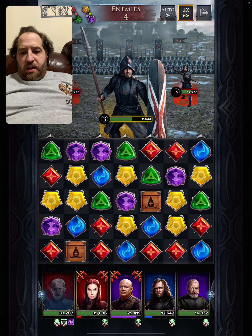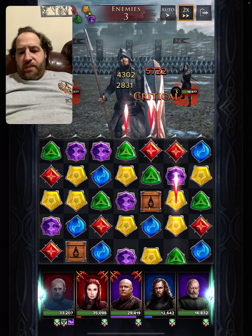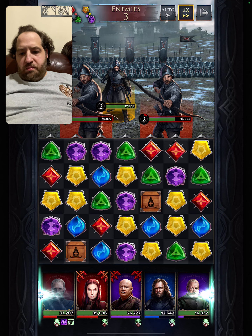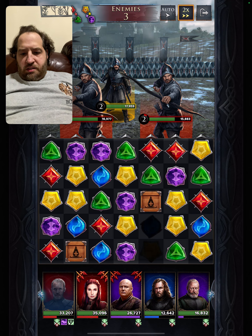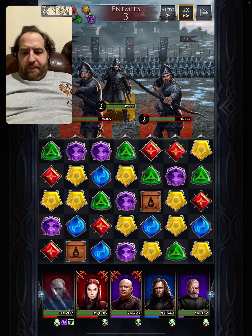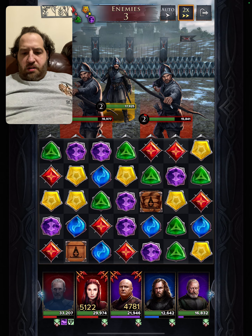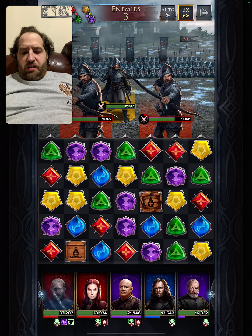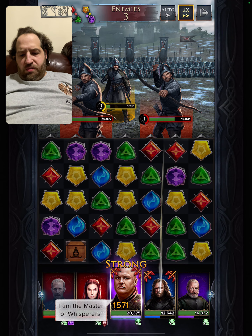And we are going to move that way. He destroys the gem. Beautiful. We got to get rid of that box. We need red. Red is our key component in this. We need red.